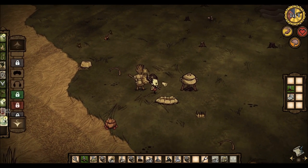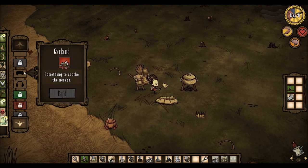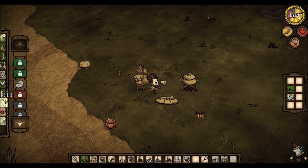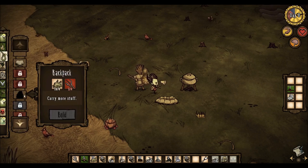So what can we invent? Beekeeper hat... We need to find beefalo. We need to find more gold. And we need to start building up walls and a fort to keep ourselves safe.